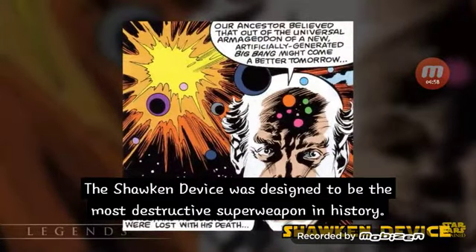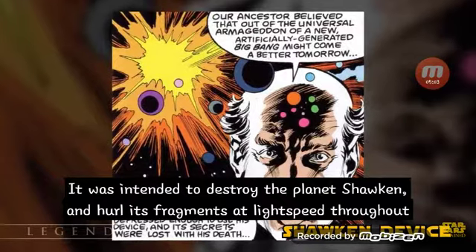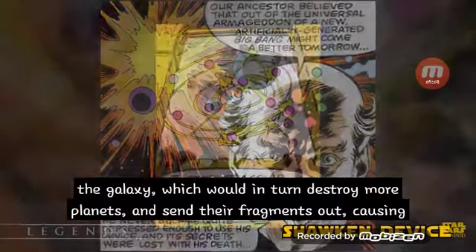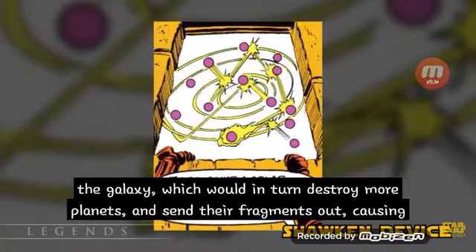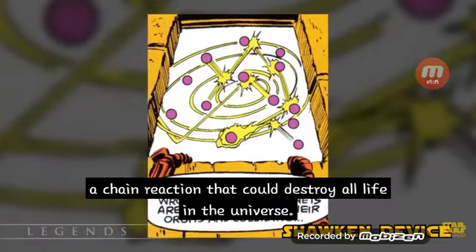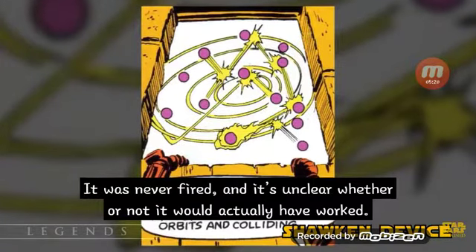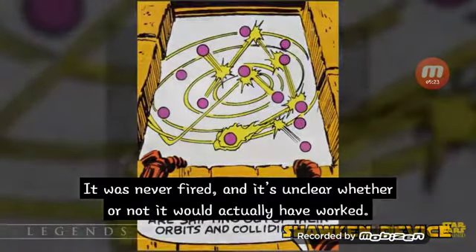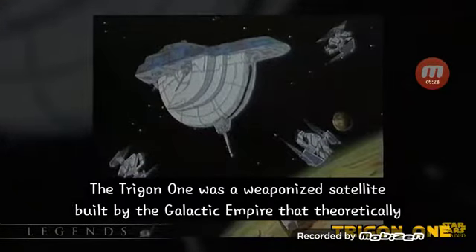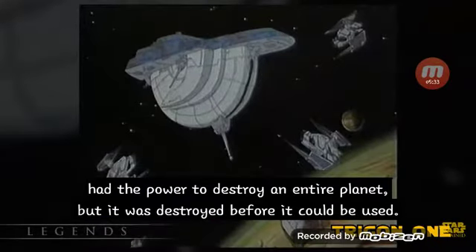The Shaken device was designed to be the most destructive superweapon in history. It was intended to destroy the planet Shaken and hurl its fragments at light speed throughout the galaxy, which would in turn destroy more planets and send their fragments out, causing a chain reaction that could potentially destroy all life in the universe. It was never fired, and it's unclear whether it would have actually worked. The Trigon 1 was a weaponized satellite built by the Galactic Empire that theoretically had the power to destroy an entire planet, but it was destroyed before it could be used.